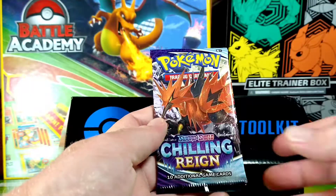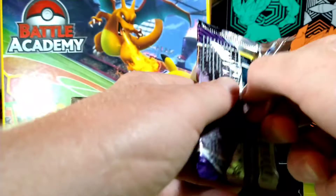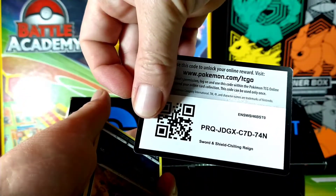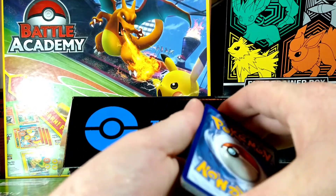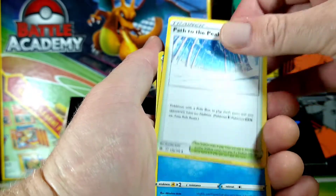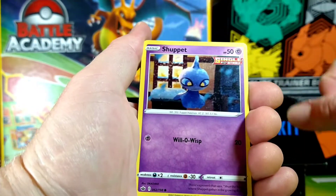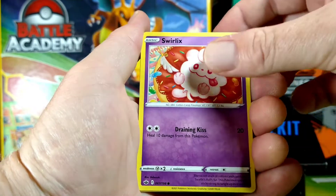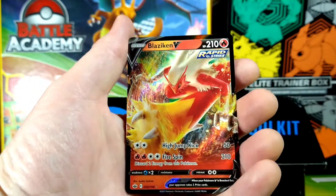Alright, let's go to my Chilling Reign pack. We haven't opened a lot of this because this set was pretty rough on us, so we kind of gave up — but we get them every once in a while, so maybe our luck will turn around. There you go, that's for you at home. One, two, three, four — guess the energy — Lightning. We've got Impact Energy, Path to the Peak, Drizzile, Koffing being mischievous, Shaymin, Squawkabilly, Gloom, your Mask, Swirlyx, Drizzile again — and oh, we got a Blaziken V! Alright!